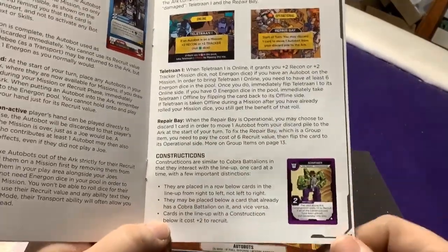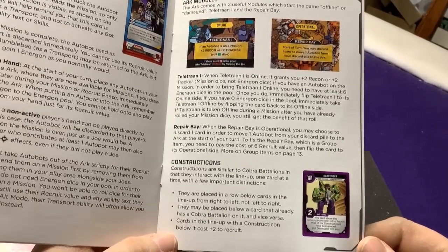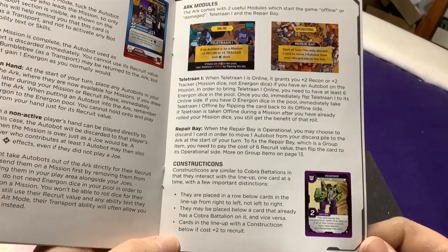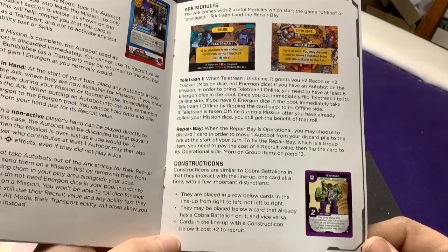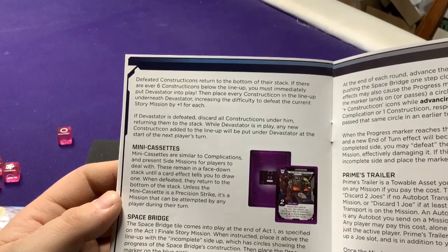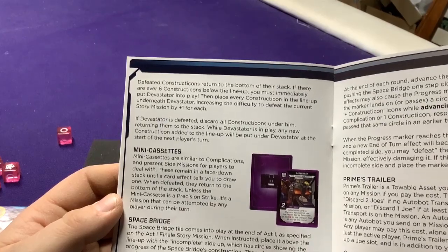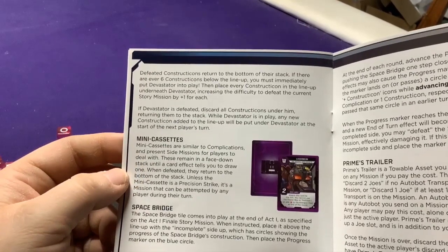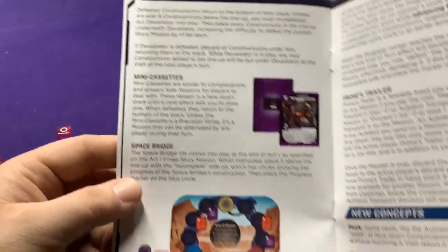Constructicons are similar to Cobra battalions and interact with the lineup one card at a time. They're placed in the row below cards in the lineup from left to right, and may be pushed below a card that already has a Cobra battalion. Cards in the lineup with Constructicons cost plus two to recruit. Defeated Constructicons return to the bottom of their stack. If there are ever six Constructicons below the lineup, immediately put Devastator into play, placing every Constructicon underneath him and increasing the difficulty to defeat him. Mini Cassettes are similar to complications and represent side missions — you may peek at the face-down stack until a card tells you to draw them, then return them to the bottom.